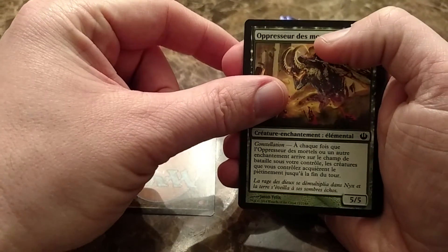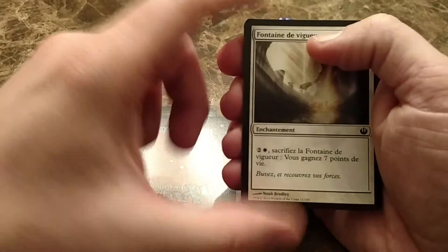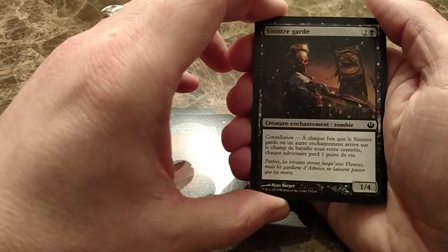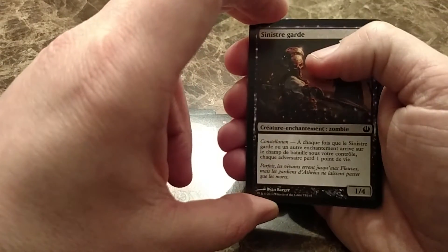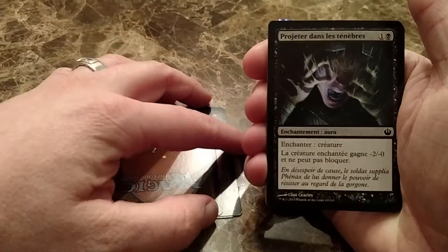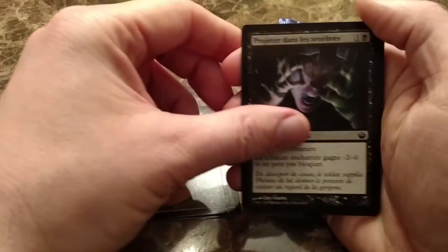Yeah, my French isn't that good, I'm not going to try to figure that out. This is the white font card — getting you 7 life, sacrificing it. There's a Black Constellation Creature; I think whenever an enchantment enters the battlefield under your control, an opponent loses 1 life. There's also an enchantment creature that gives something minus 2, minus 0 and can't block, I think.